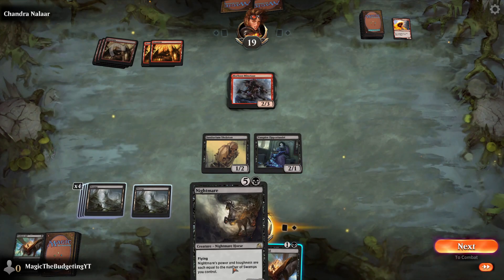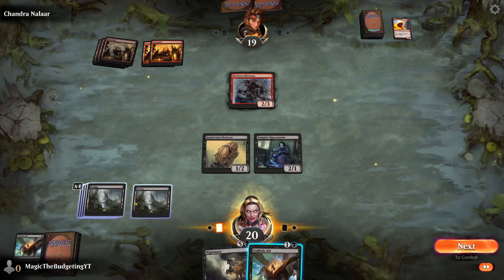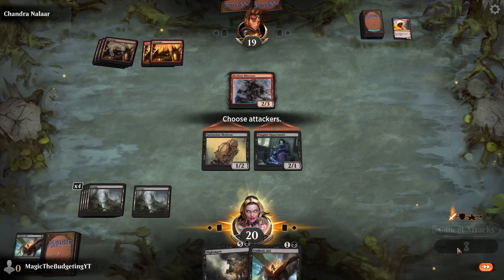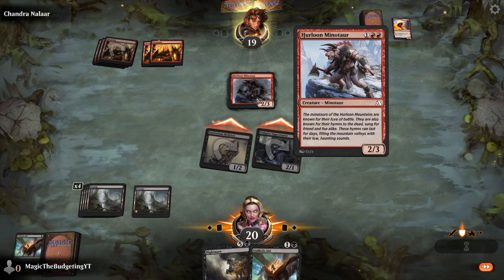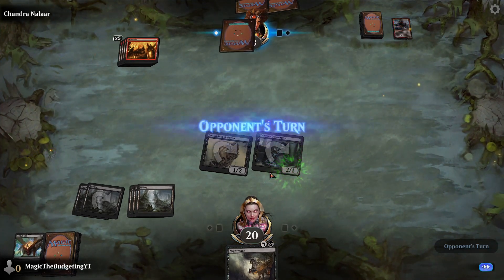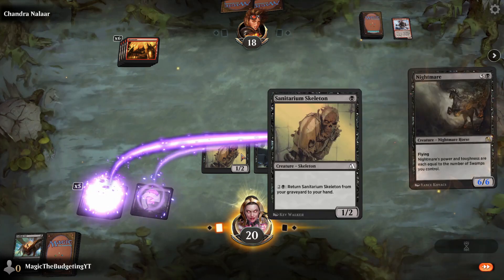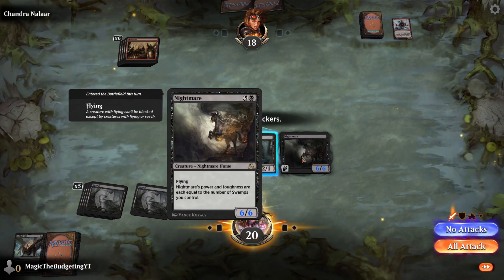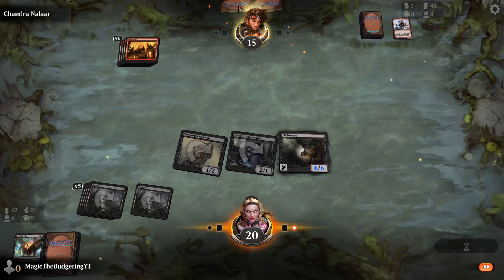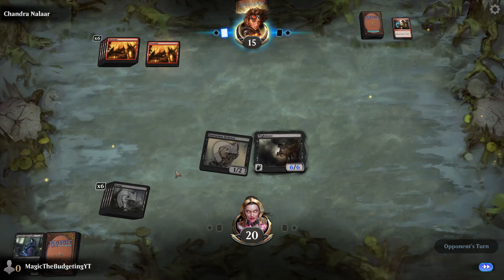Now we have an option — Nightmare is still a little out of reach, we need 6 Swamps to play it. But we've got a 2-3 creature and our Unlikely Aid that we can cast from hand again. Both can attack — whoever she blocks will be strong enough with indestructible to take out the creature. We've managed to keep everything off the field, and here is our Nightmare: a flying 6-6 with the 6 Swamps we have on the field. She's running out of cards. We have enough here that we should have control to win this game pretty handily.